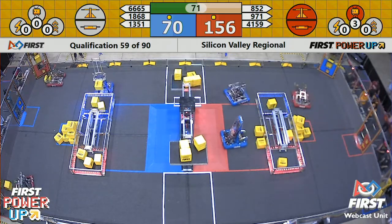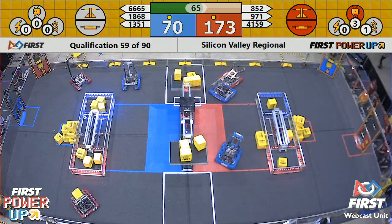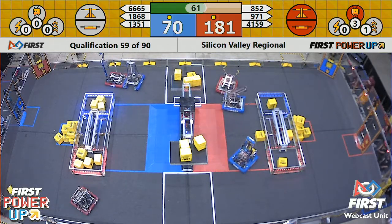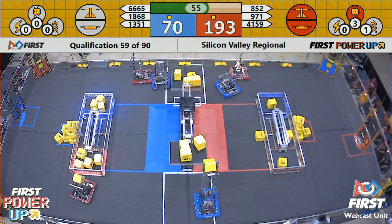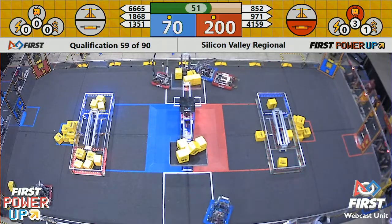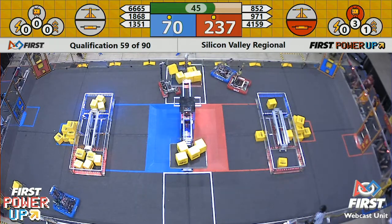Red alliance has also played their levitate power-up — that's a 30-point bonus on the way. 1351 is doing a little bit of blocking of Smart Robotics, trying to not let them back to the scale, but Smart Robotics is just pushing them along. That's Midi Robotics really pushing them, all the way into the scale, which they cannot make contact with that red alliance robot once they're in there, so now it's a little bit of a pileup and a problem for 1351.